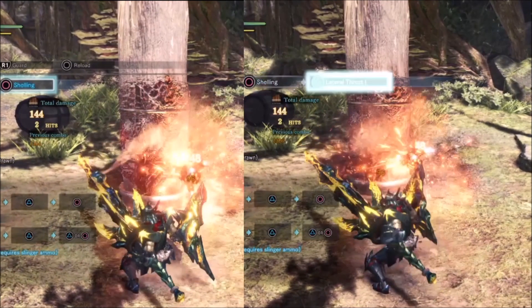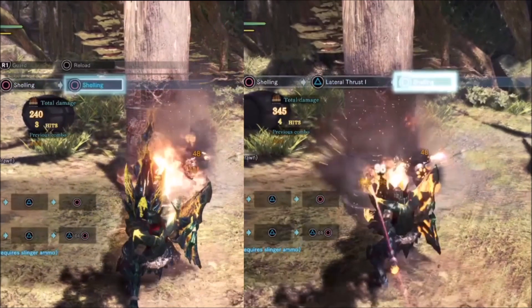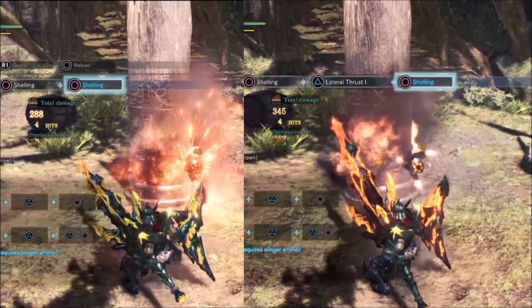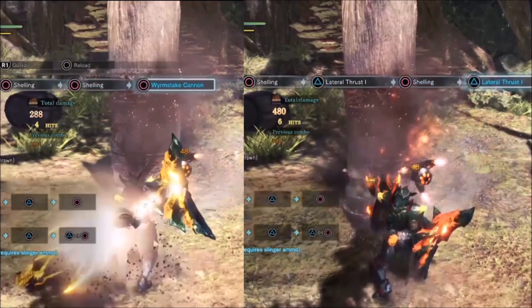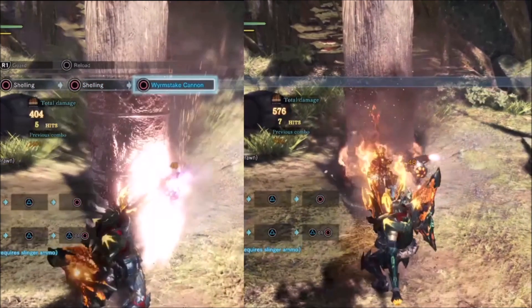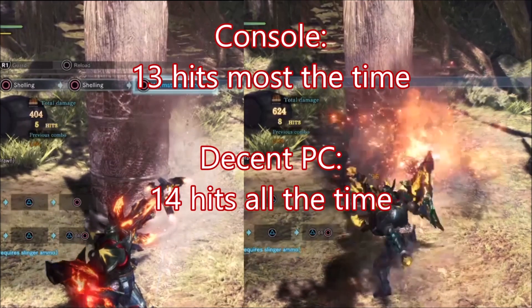Finally, there is an explosion at the end — it is a little beefier than a normal shell, hitting for around 220 damage. You can only worm steak after a full burst, a sweep, or two normal shells. In the context of this video being focused on wide, I will use the two normal shells.